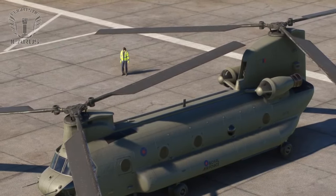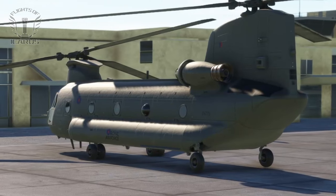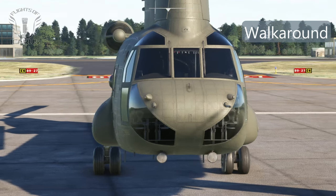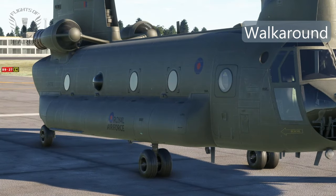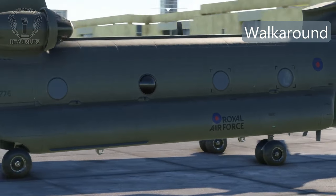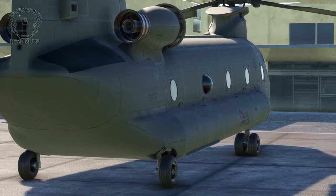We're going to start off with a look around the aircraft and some of its features, before embarking on a firefighting mission in the middle of London. Let's start with textures. I've got the RAF livery applied currently, and the textures really are first rate. You can see every rivet and every join in the metalwork, and the decals are crisp and sharp.